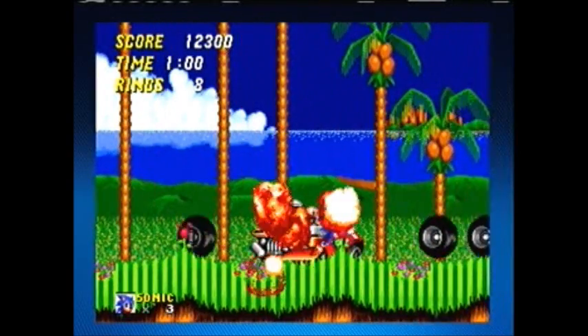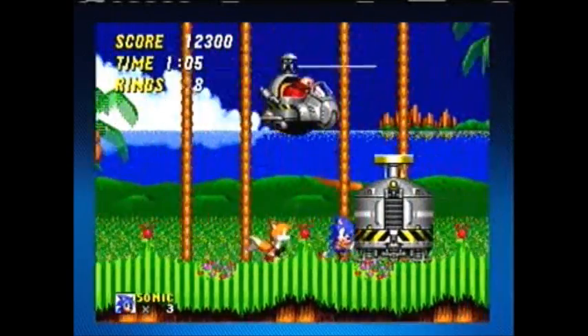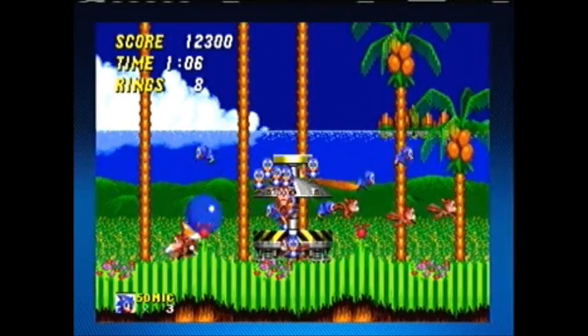So that was Dr. Robotnik — he was in a car, basically, that had a spike on the front. And that is Emerald Hill Zone.